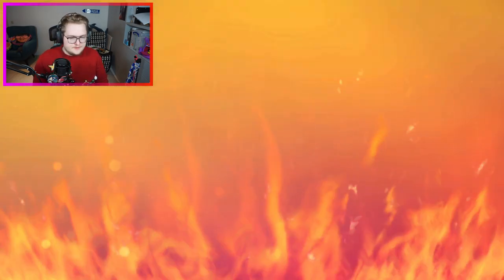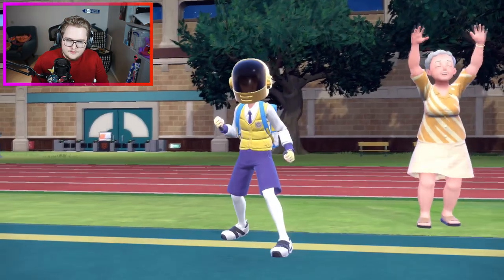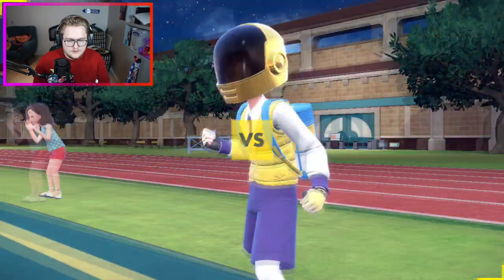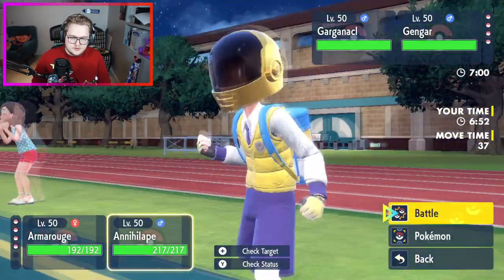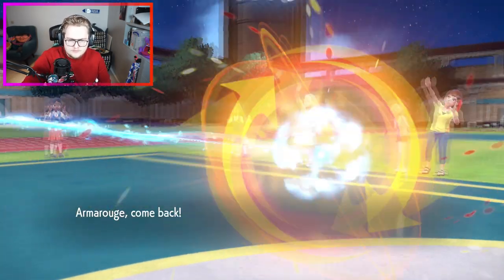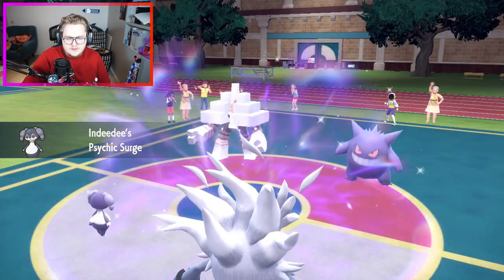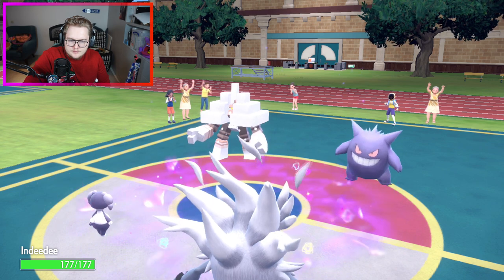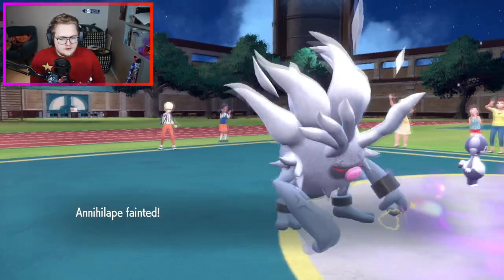Okay, let's see what we get. Race ruski - nice profile picture there. Getting our Garganacl, so they might go for explosion. Tera normal explosion - I do not have protect, which is very unfortunate. I think I'm able to just final gambit and just take out the Garganacl. I'm not risking it - he might be sturdy as well. Indeedy is also a fine switch-in because of normal typing; Gengar won't be able to shadow ball it. We see the final gambit go off and we are able to take down the Garganacl, which is very nice for us.